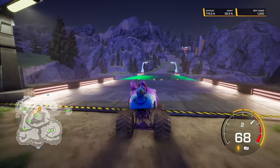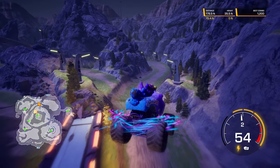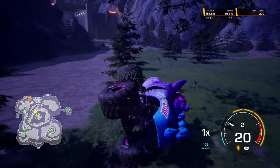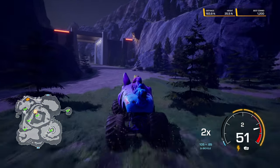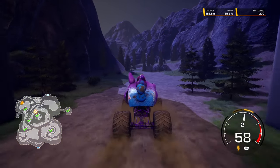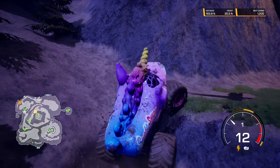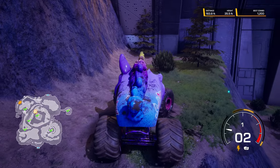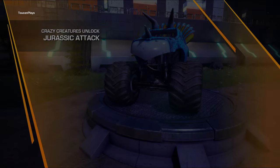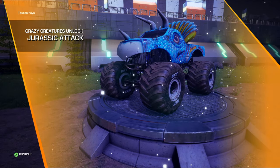Where you're going to find that is off this side. Drive off this way, take out a few trees, and here it is right here — that is the Jurassic Park archway. And then right on the other side of the Jurassic Park archway, X marks the spot. There's Jurassic Attack.